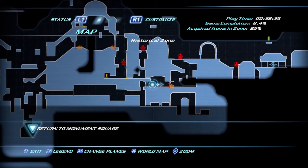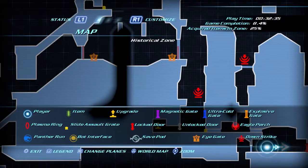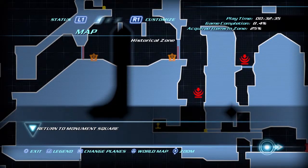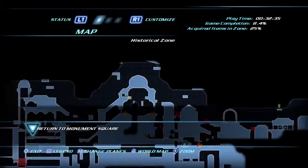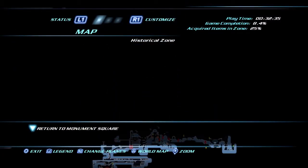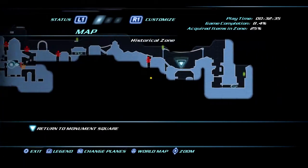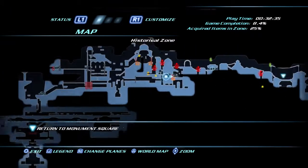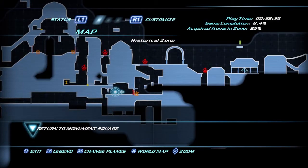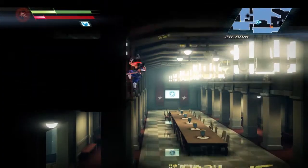Where do I have to go now? Up? What are those things? Where's the objective? Nowhere? Return to Monument Square — I don't know where. Oh, there he is. Let's try to go up, I guess.